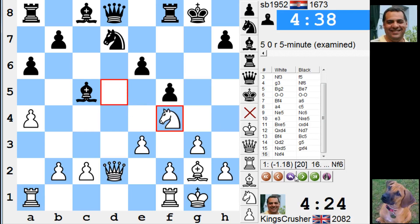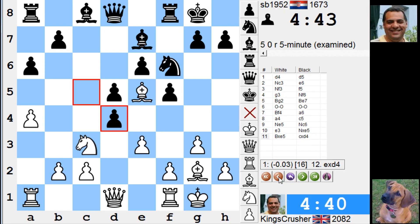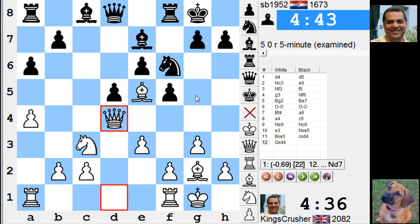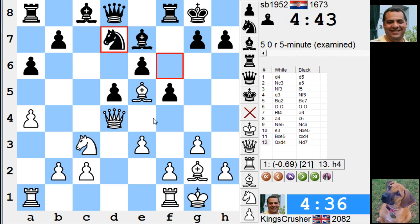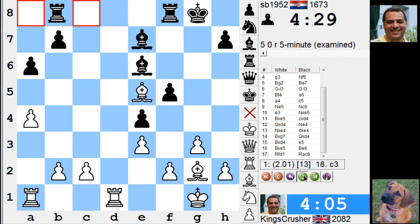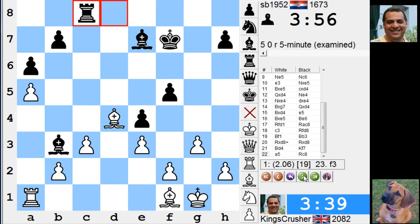That's unclear what's better for black. In fact, e-takes-d4 was the accurate move — the queen's too much of a tactical liability. So yes, that bishop and queen are a bit stranded there. It's sort of not too difficult this position — check. Comments or questions on YouTube, thanks very much.